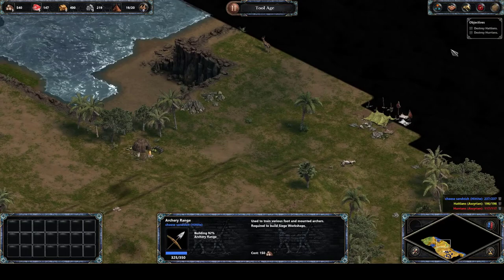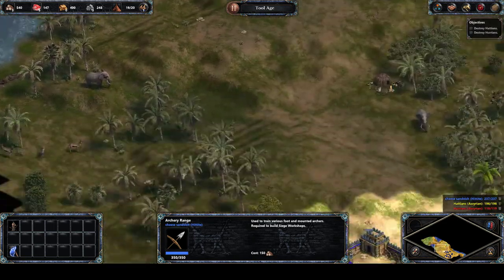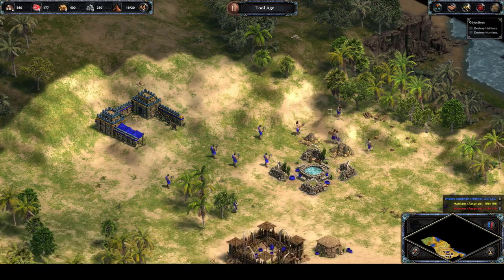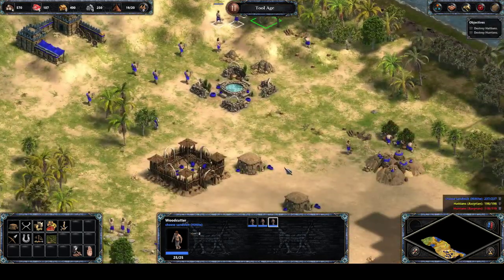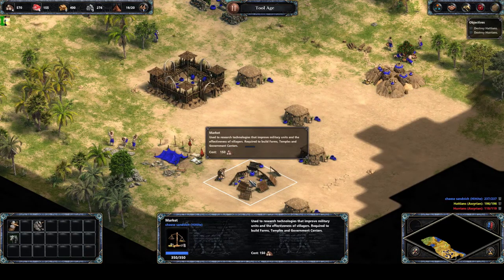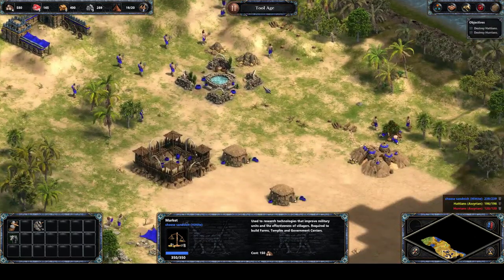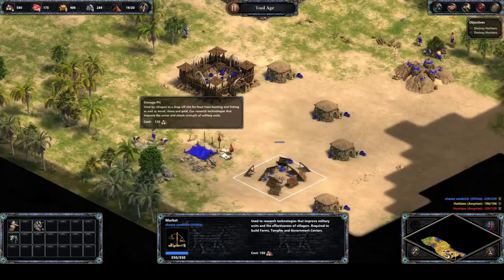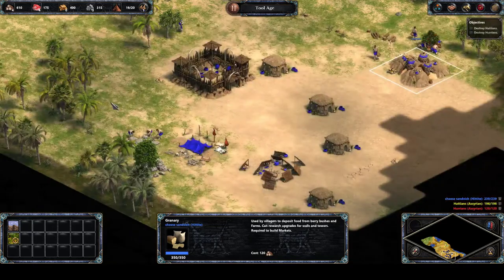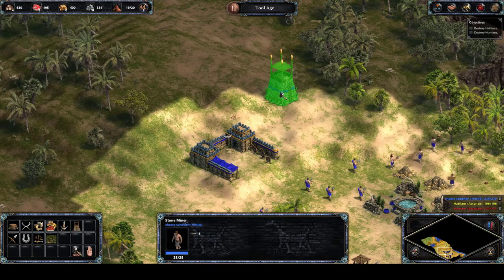I originally planned to build a barracks up on this hill to screen for enemy troops. If you build a barracks or an archery range up here on this hill, the Hurrians coming from below or the Hattians crossing this narrow strip will be enticed to attack those buildings first, keeping more vital buildings like my granary and market safe from attack.